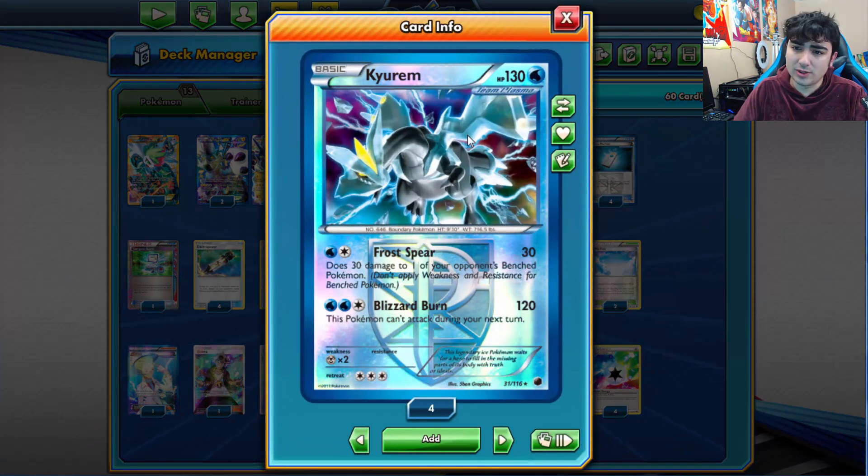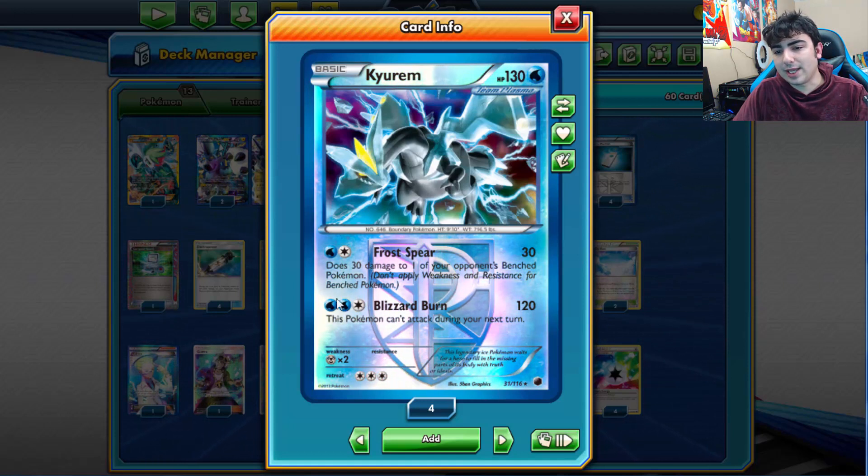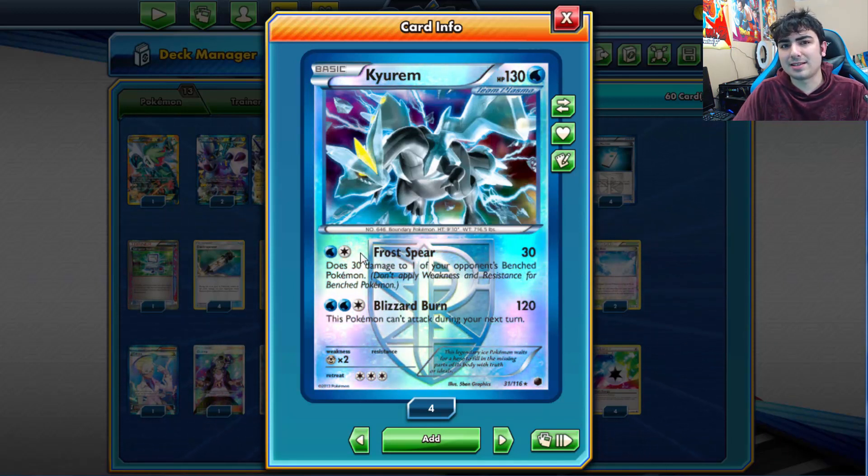Our other attacker is Kyurem. It's 130 HP — not too bad for a basic even by today's standards — and it has two attacks. Frost Spear does 30 damage plus 30 to one of your opponent's benched Pokemon for two Energy. Back then that was actually pretty big for a non-EX. Blizzard Burn does 120 and the opponent's Pokemon can't attack during the next turn, which we can push to one-hit KO numbers.